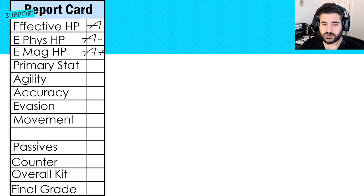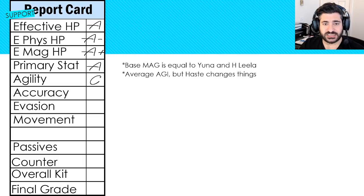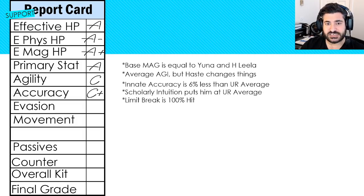From a primary stat perspective he is an A. His base magic is equal to Yuna and Halloween Lila, and you can build that up accordingly. Supports tend to have the highest magic stats in the game so they can output a lot of healing, and he does have damaging abilities that benefit from that. From an agility perspective he is a C, but he has a haste ability that he'll use for himself and a teammate, which drastically changes the turn order, making agility a slightly deceiving metric.